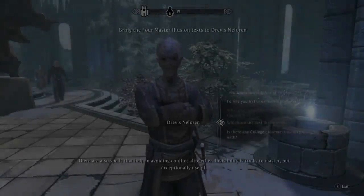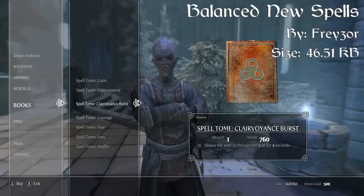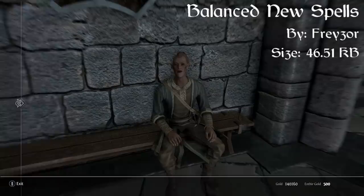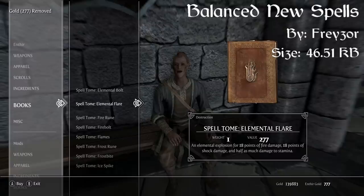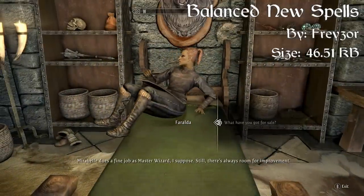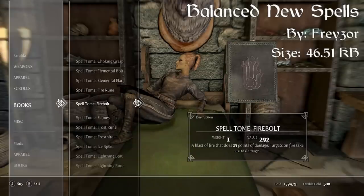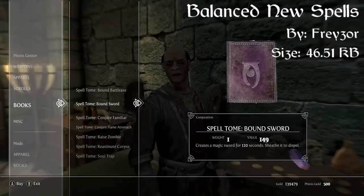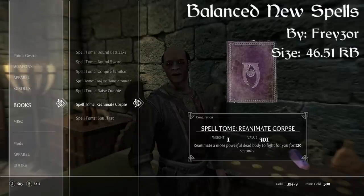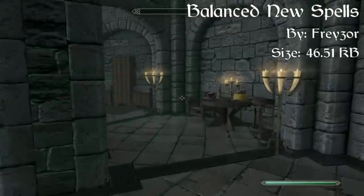Coming in at our number three spot we have the Balanced New Spells mod. This isn't necessarily an overhaul of spells — more just adding on to the existing ones. The mod is focused on adding balanced spells into the world of Skyrim, specifically filling niches that the current spells do not address while keeping everything balanced. So far there have been 24 new spells added, all purchasable from their respective College of Winterhold vendors, as I'm showing you right now.